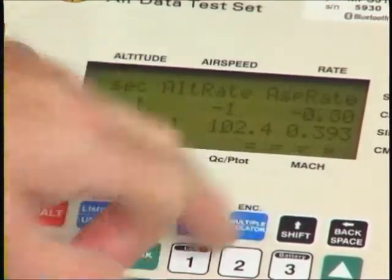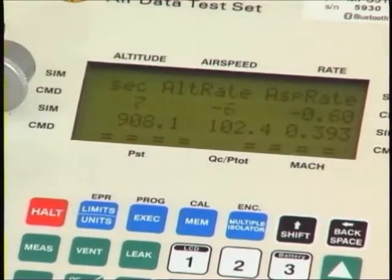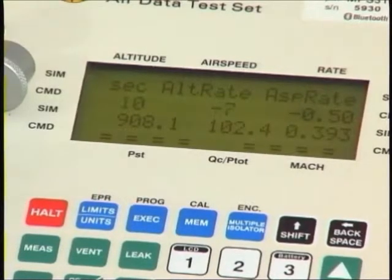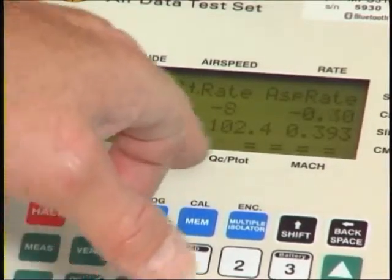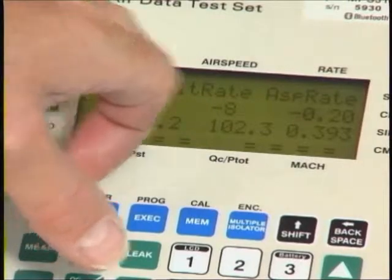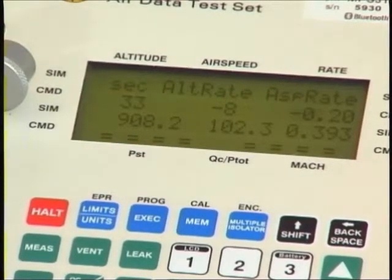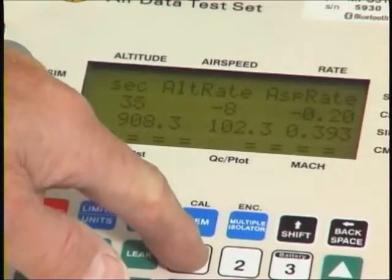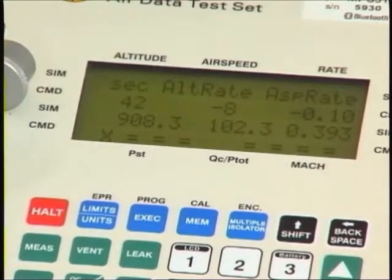If we go to the multiple isolator key, it puts us into the leak measure screen. The first two lines you'll perhaps recognize from a few moments ago, but on the bottom we have four equal signs representing the four static and four pitot connectors. If this were a very large leak — it's looking very good here in the studio — and we wanted to try closing port number one to see if that changes the leak rate, pressing it changes the equal sign to an X, indicating we've closed off that line.